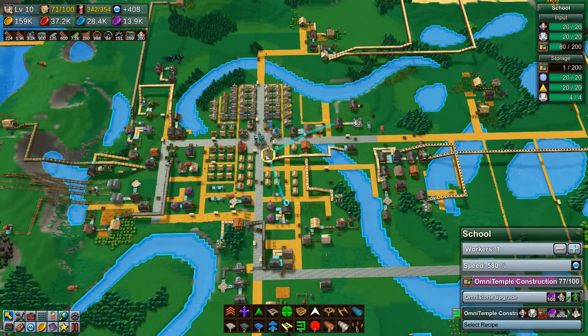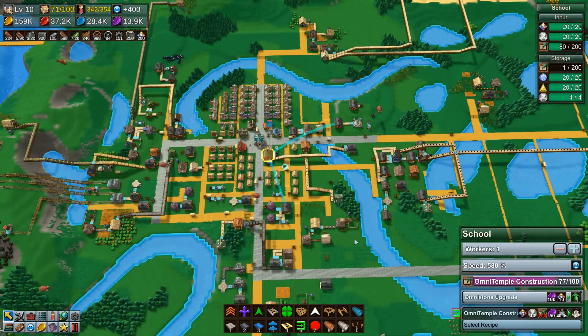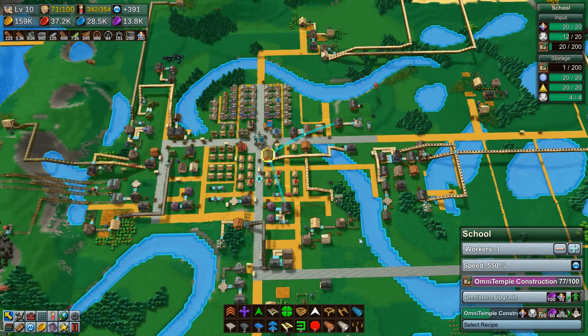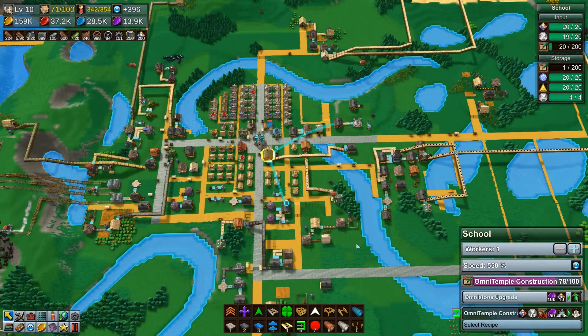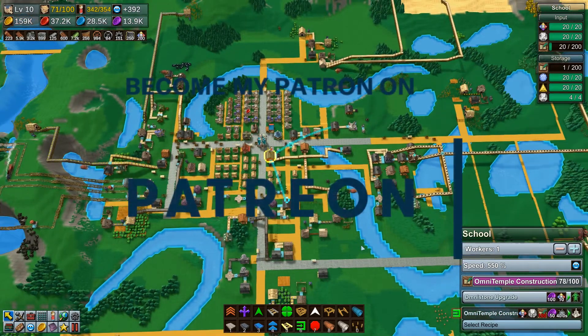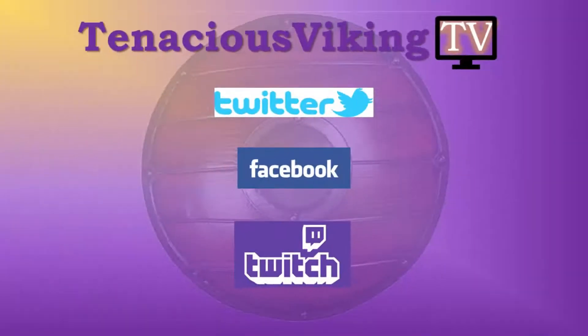I may revisit this game when I actually get my Omni Temple constructed and have maybe cleaned this up a bit and made it more efficient. So I might do one more episode on this season just to show you the final product — but this basically is, we're on the home stretch here. I wanted to show you what this map looked like and what I found the game to be like. Thank you so much for watching. Until next time, welcome new subscribers, and be kind. We'll see you next time.